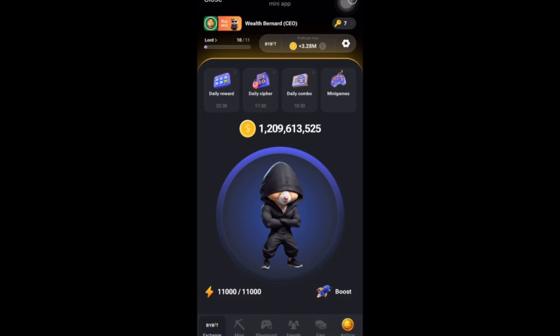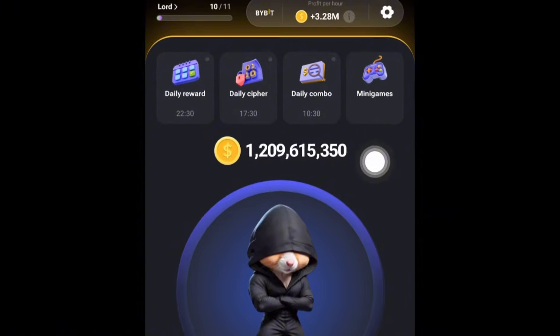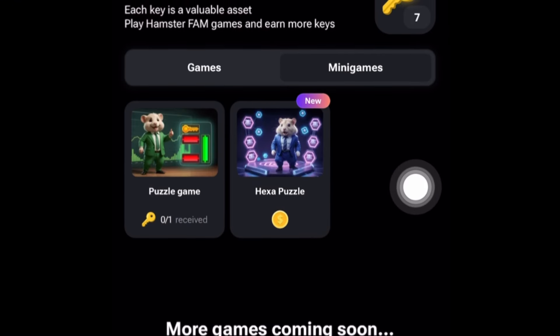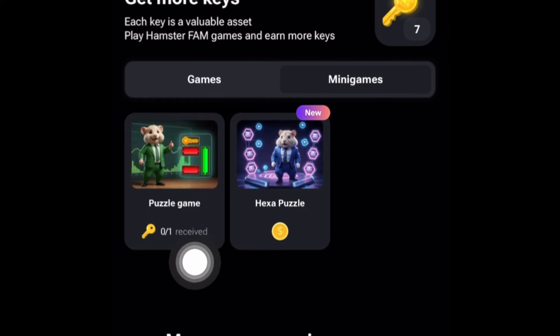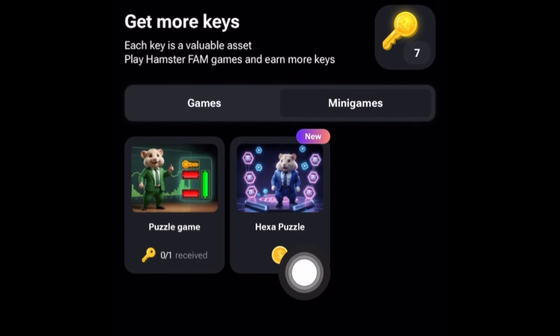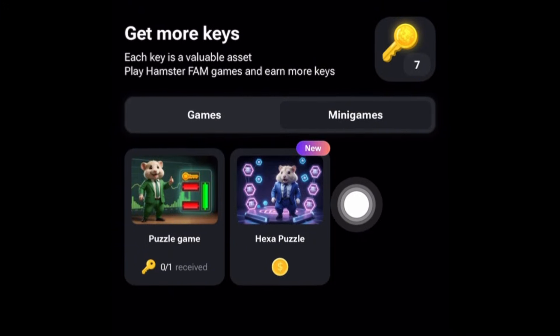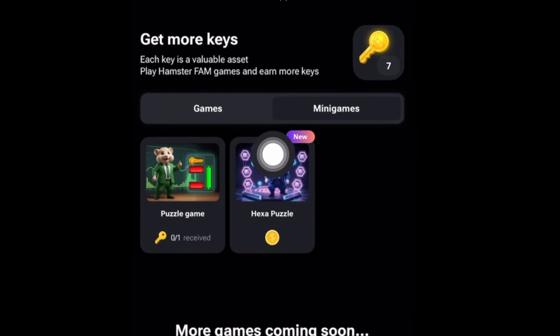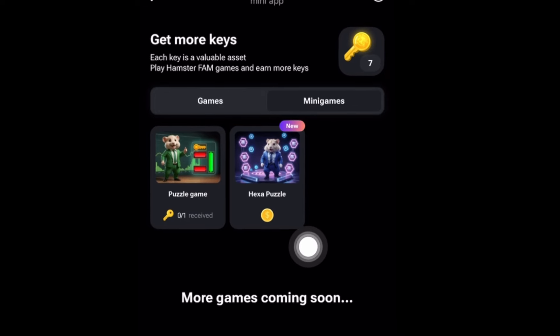I'm going to guide you step by step on how to get this done. This game is located in the minigame section at the top. If you come to the minigame and click on it, it will bring you to an interface. We all know the Hamster Combat keys, which you get by completing puzzles every single day. I was able to get 7 keys, and right here is the new game — the Hexa Puzzle game.